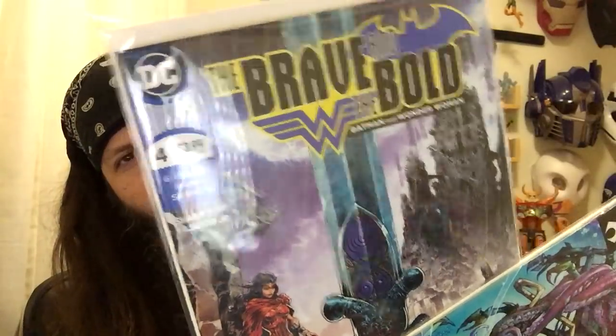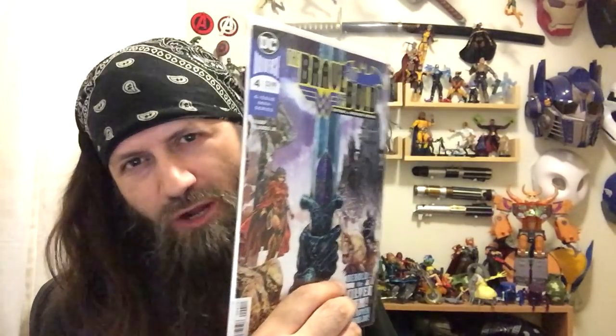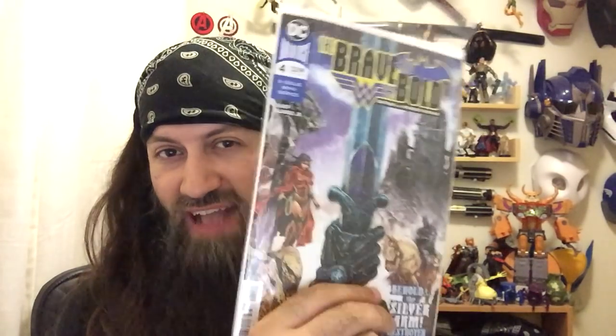I'm also recommending The Brave and the Bold issue number four, just out, with Wonder Woman and Batman. They're going to Tír na nÓg, the Fomori are there, and Balor is the bad guy. We're talking Celtic mythology that's going to blow you out of the water. If you can't find D&D missions out of this, you're not paying attention. It's Batman and Wonder Woman — Batman's not in Wonder Woman's league power-wise, so this is also a mystery. The Seelie and Unseelie courts, it's not about killing the bad guys, it's about solving mysteries. There's a murder mystery that has to be solved.